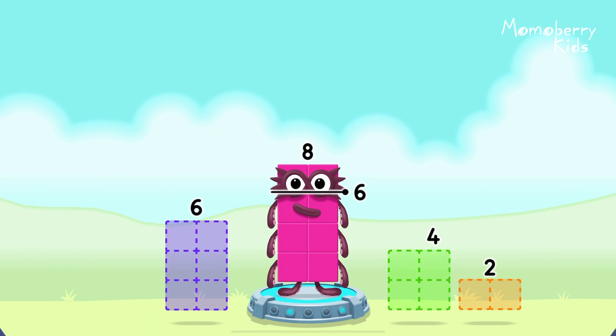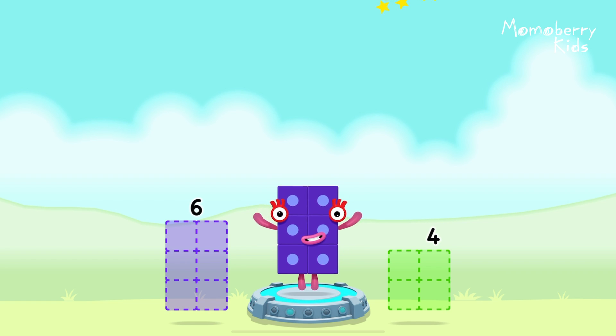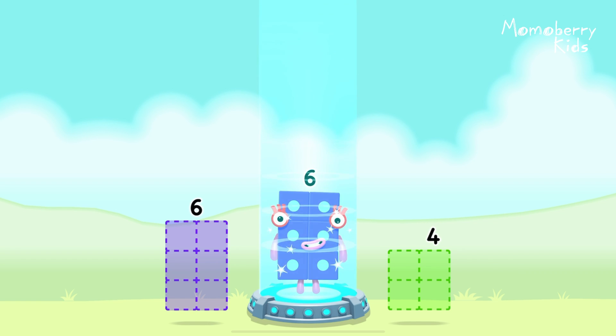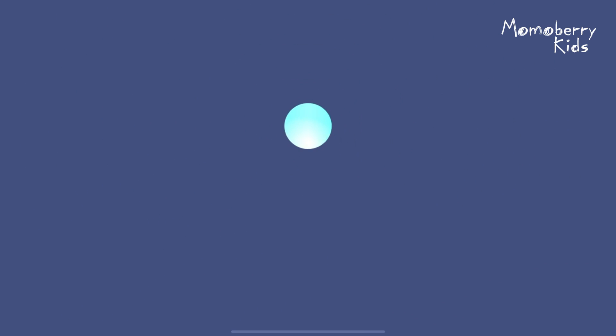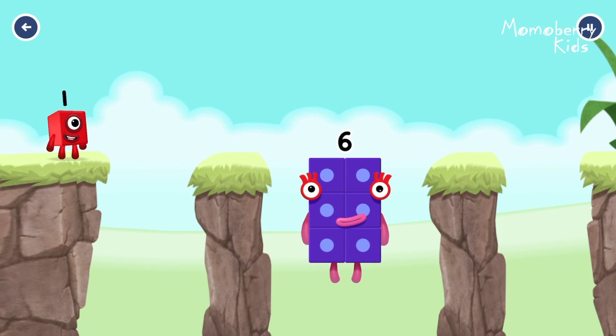Take number blocks away from eight to leave six: two. That's right. Eight minus two equals six. Fantastic.